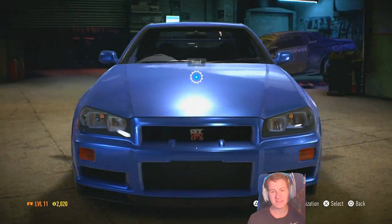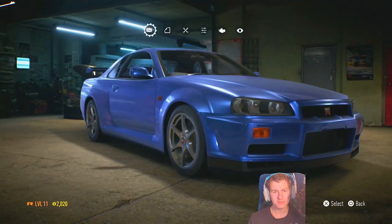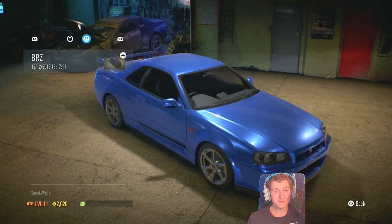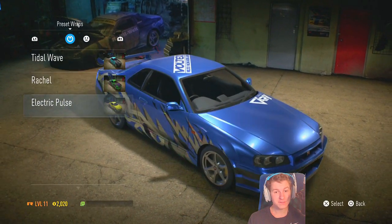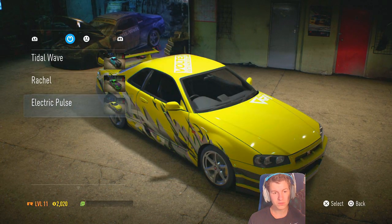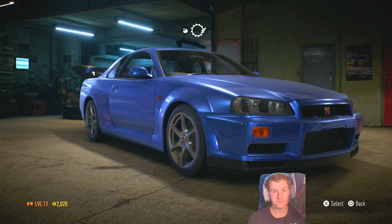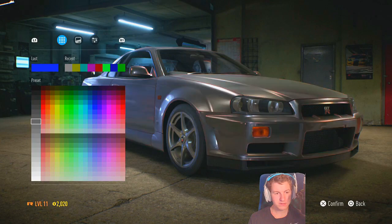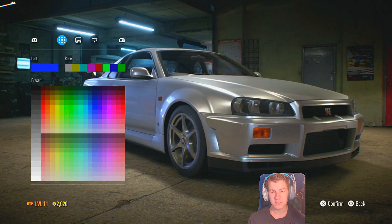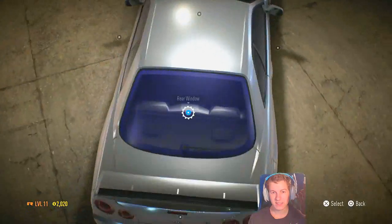Let's customize the visuals. I want to do the paint and wrap - I want to try and get it to look like the Nissan Skyline from Fast and Furious, I believe. I actually have a picture of it pulled up next to me. You can just choose these - oh those are cool! It's like a silverish with some blue decals on it.